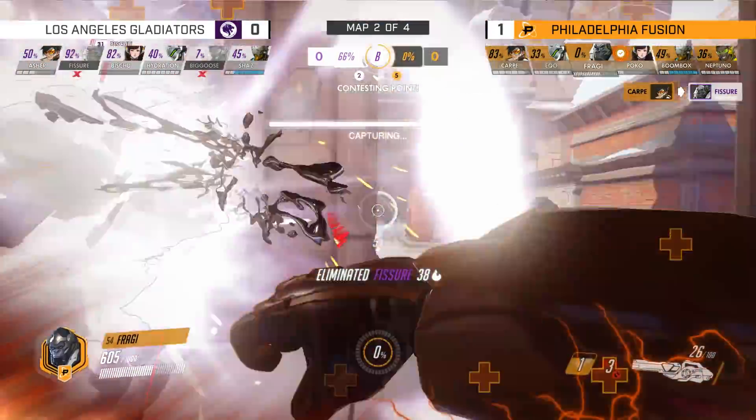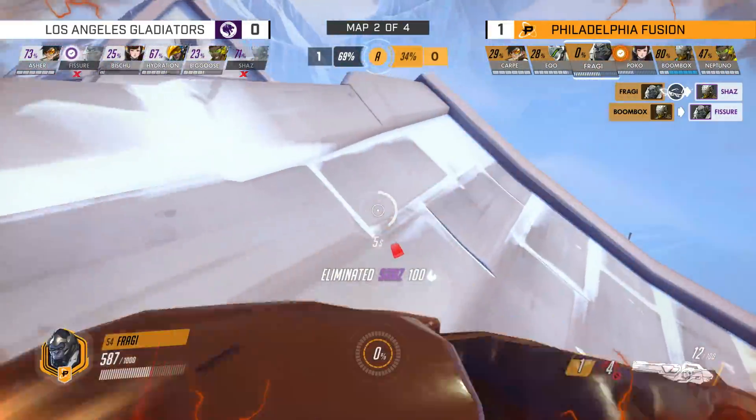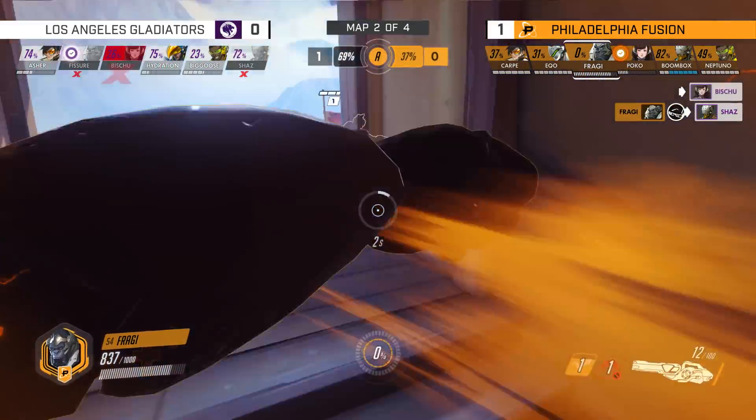Fraggy with the Primal Rage, just zoning people. Fraggy popping that Primal Rage all over Shaz right now, and he's gonna find Asher.